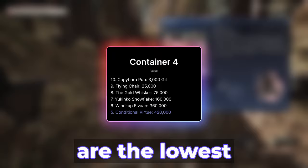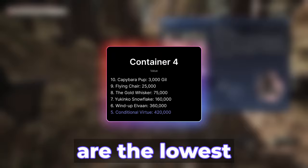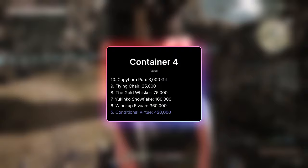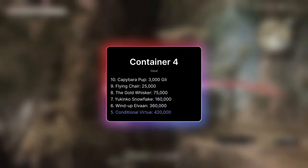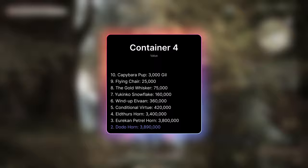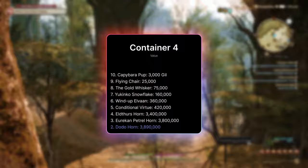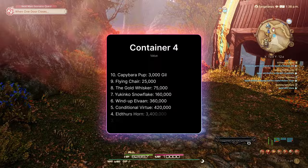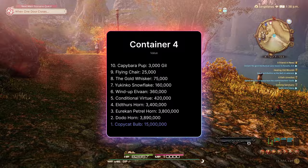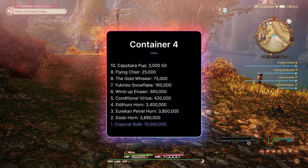Keep in mind, when I list these prices, these are the lowest selling point out of around the last 15 trades — so this is essentially the cheapest you can get. There might be cheaper or more expensive listings depending on your server, but this is a guaranteed minimum on the American servers as of today. Following those, three of the four mounts — the Eldthirst Horn, Eurekan Petrol Horn, and the Dodo Horn — all currently sell for around 3 to 4 million gil. But how much is the jackpot worth? For a long time, the Night Pegasus was far and away the most valuable item in either container, almost always worth more than 10 million gil. But in the last year or so, the Copycat Bulb minion has caught and surpassed it, with a jackpot of 15 million gil. So it's currently correct to be buying Container 4 over Container 3 every time.